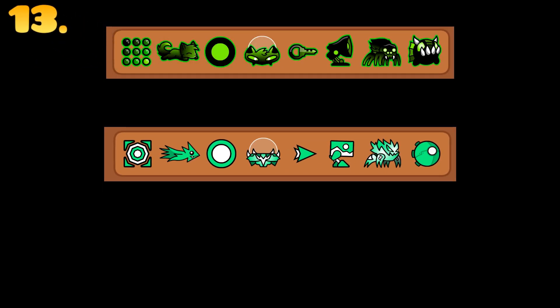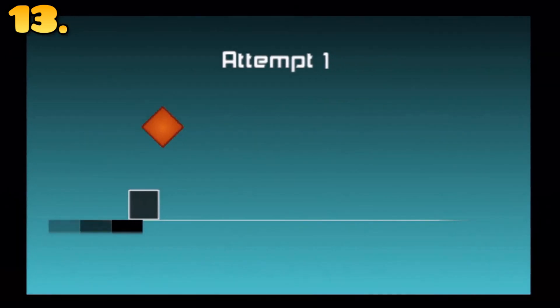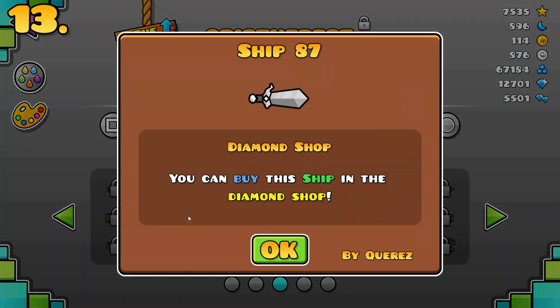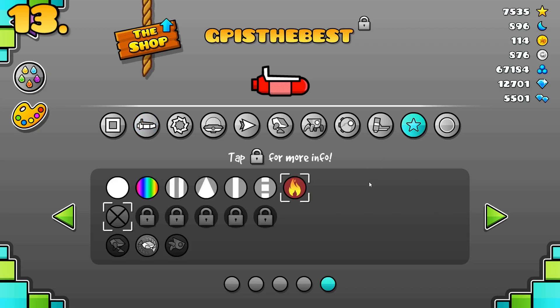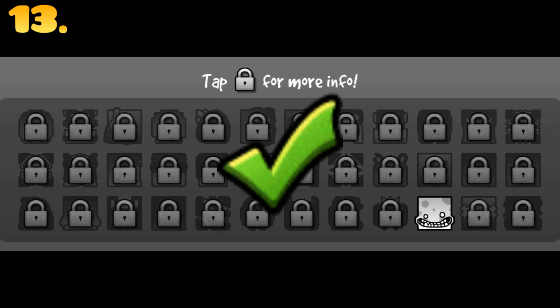I love icons for the simple fact that we can customize them — not just by selecting different characters. We can change two separate player colors, glow color, death effects, and more for nine different icons. It's one of the big things that really sets Geometry Dash apart from other similar games. However, in early updates prior to 2.2, there was no way to find out how to unlock different icons without looking it up on the wiki. In 2.2 those times have changed — to find out how to unlock your favorite icons, you just click on the lock. It's as simple as that.